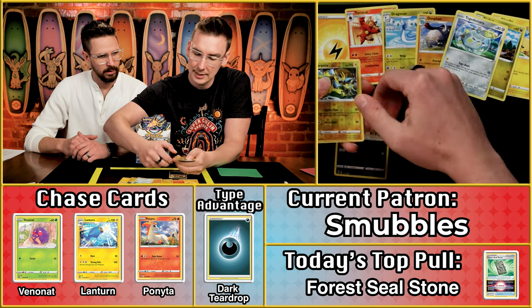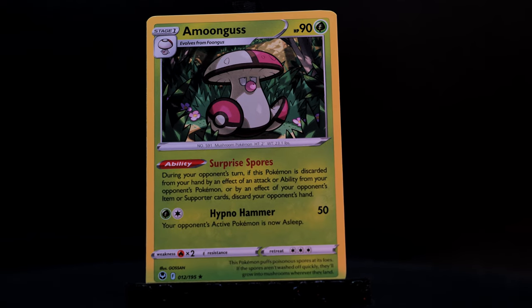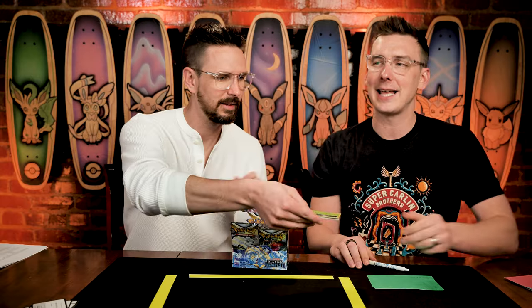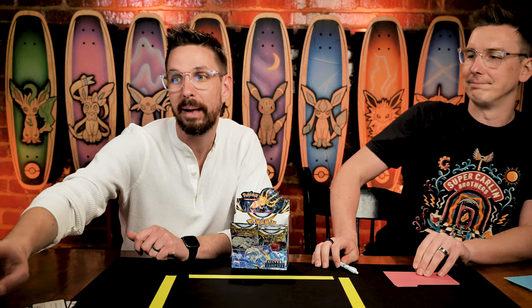Gamara, the Sandile scores, the Zeraora scores, and the Amoonga scores — that's going to be a three-point pack, bringing Smubbles to five points on the season. That brings them out of last place range unfortunately. You're all the way up at about 72nd — you're going to want to be way lower than that if you're trying to win.